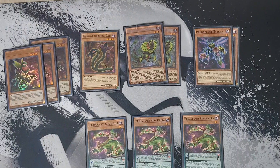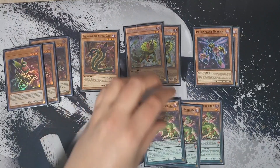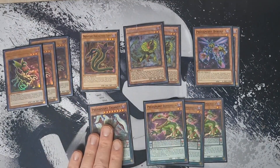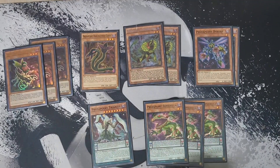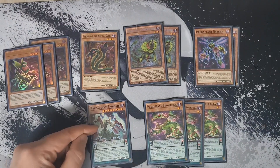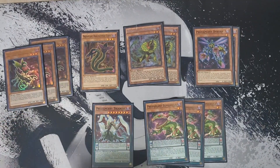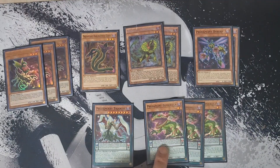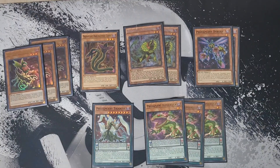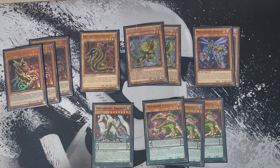We're going to play three copies of Predator Plant Blue Follicula. In the pendulum scale it can be used as a Polymerization, and it pairs really nicely with our copy of Predator Plant Triantis. If Triantis is in the pendulum scale you can fuse both cards in your pendulum scales together. If Triantis is used as fusion material from the pendulum zone or the field, you give your opponent's monsters predator counters times the amount of fusion materials used. Blue Follicula will also recycle a card from your face-up extra deck back to your hand if used as fusion material.